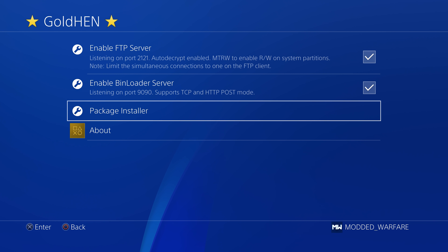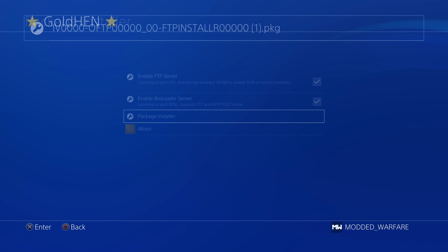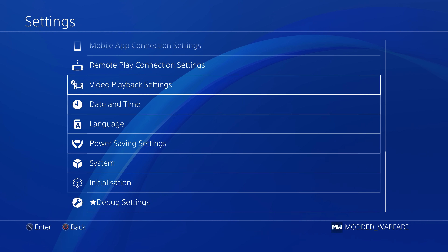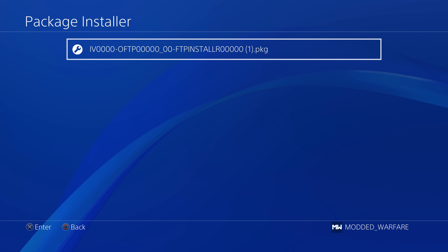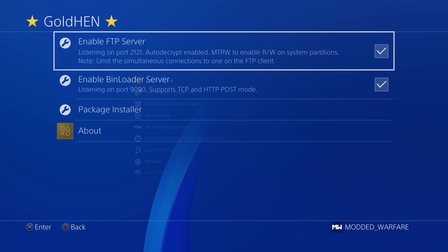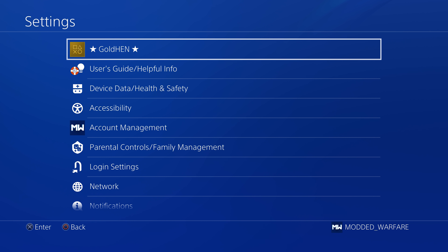You've also got the package installer — this is just a shortcut to the package installer in the debug settings, where you normally have to go into debug settings and game package installer to install a package file from a USB drive. Now you can just go to GoldHen package installer and get there quicker. Those are the main changes added to GoldHen. There are also additional changes for developers — improvements in the back end. There was an issue that Lightning Mods was having with the Homebrew store that has been fixed in GoldHen version 2.0. Al-Aziv's Homebrew payload loader, which I'll have a dedicated video on soon, also requires this GoldHen bin loader. So there are more homebrew apps that will be able to take advantage of some of these additional features — it's good for developers as well.